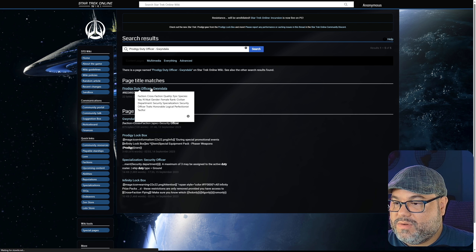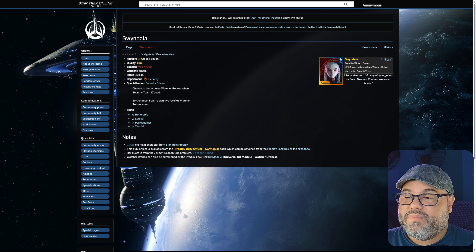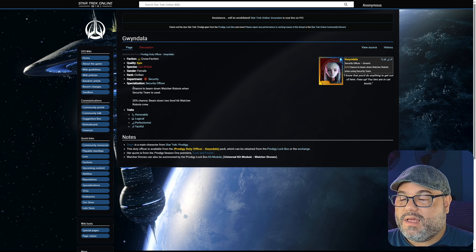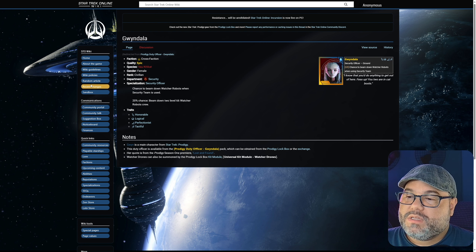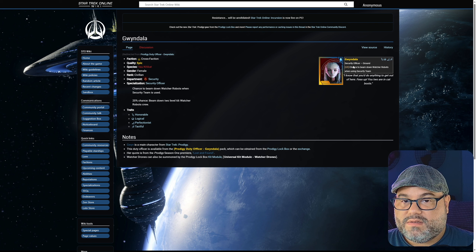Next duty officer is Gwendala. Her specialization is security officer. There's a chance to beam down Watcher Robots when Security Team is used. So just by slotting Gwendala into your duty officer ground area, every time you beam down a security team — if you're playing a tactical character with the ability to call a security team — you have a chance to beam down the Watcher Robots as well. Very neat. The traits are honorable, logical, perfectionist, and tactful. Gwendala is a ground duty officer, epic quality.